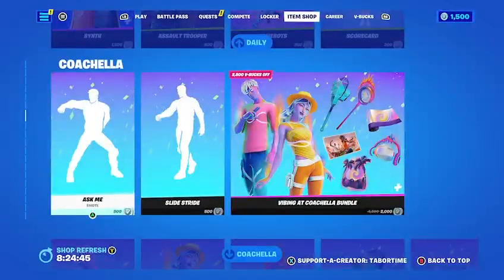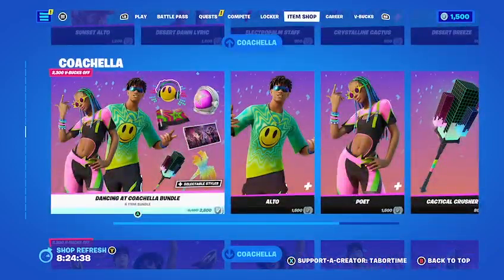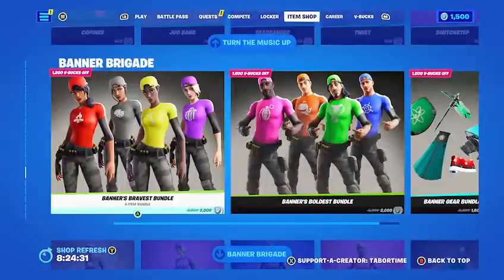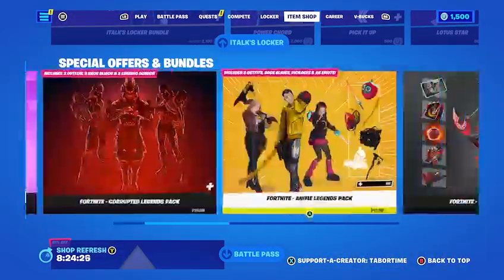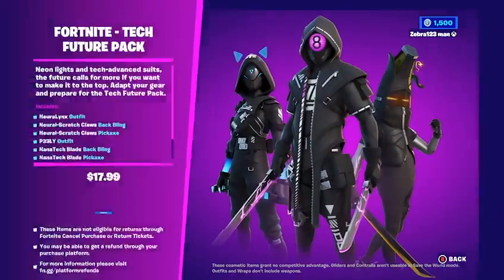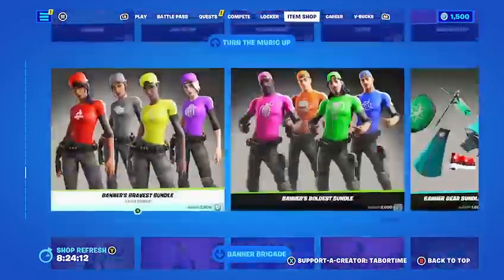The Ask Me emote is here but copyrighted so you can't hear it. The Coachella bundle is still here — you can buy separate. The old Coachella stuff, Kid the Roy, Turn the Music Up, the banner, the iTox bundle, and the packs are all still here. My favorite pack right now, the Future Pack, is still here as well — and it includes extra back blings, which is cool. Fortnite Crew is still here too.